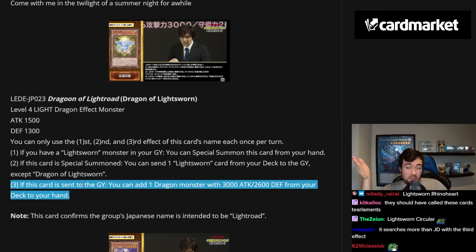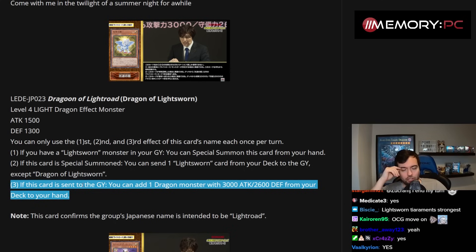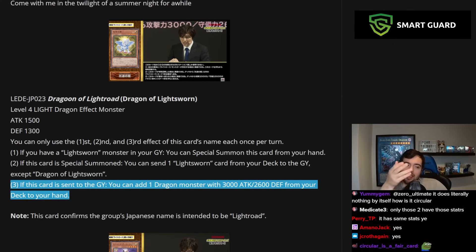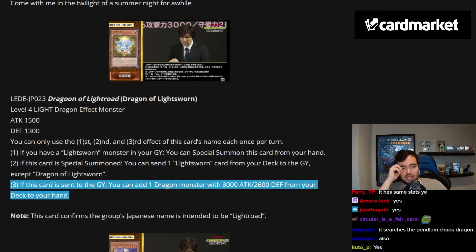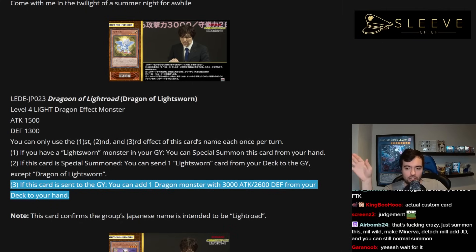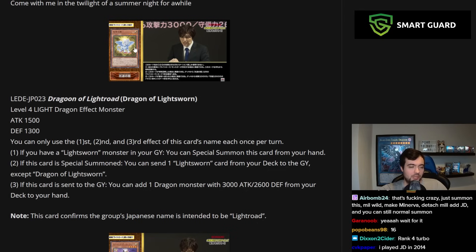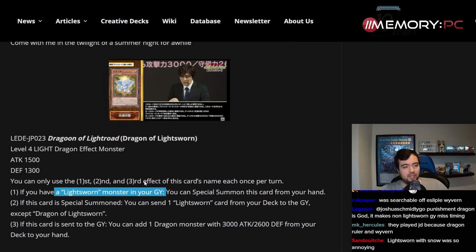The third effect is also pretty good — unless the translation is wrong, it doesn't say 'if this card is sent from the deck to the graveyard.' So if you just make a synchro or Xyz with this and detach it or it goes to the grave as synchro material, you get to search Judgment Dragon — or Punishment Dragon, which I believe has the same stats. Both have never really seen play in Lightsworn outside of the very first format when they released the archetype. Lightsworn came back around 2015–16 but at that point you didn't play Judgment Dragon anymore. If I'm playing this card in my Lightsworn deck I'm probably running at least one target for it.